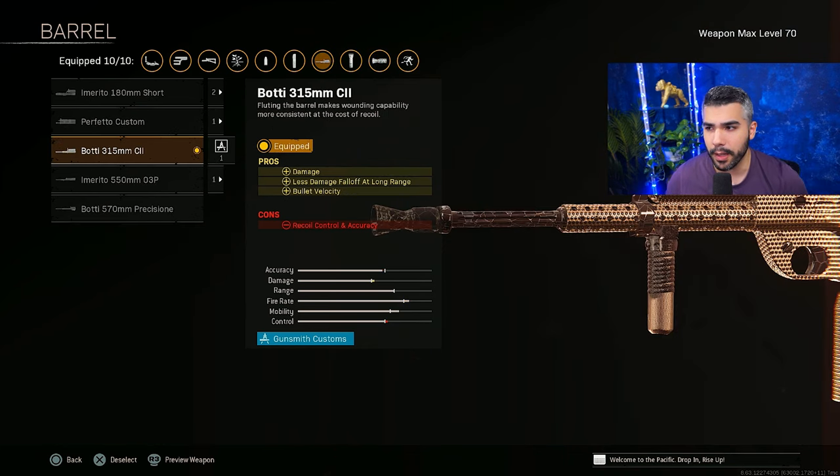For the barrel we're going to be running the Body 315. This one gives you more damage, less damage fall-off at range, better bullet velocity. This thing is incredible, especially when you hit your shots. You're going to notice a difference in time to kill especially up close and medium range. I love it honestly.